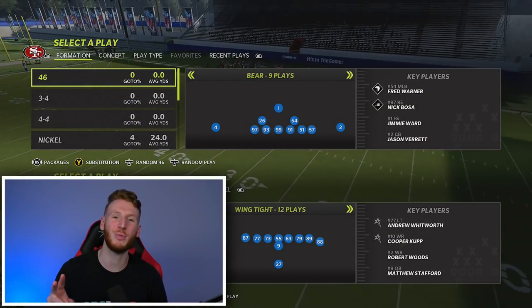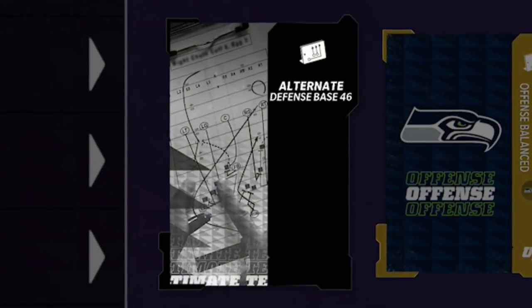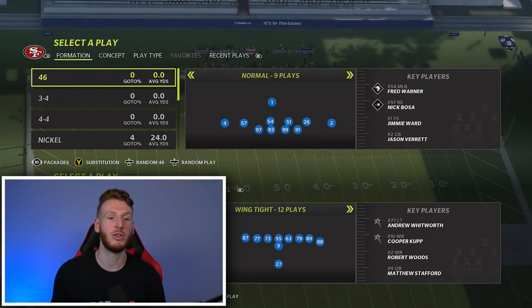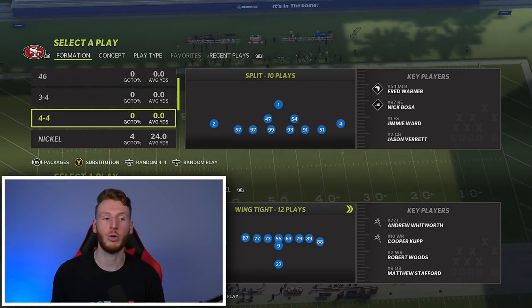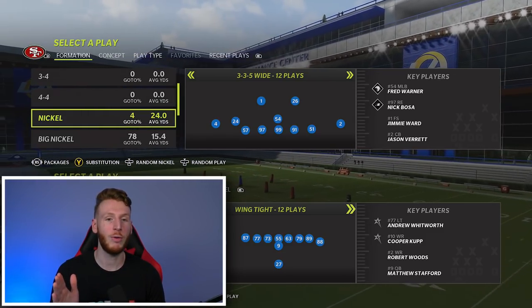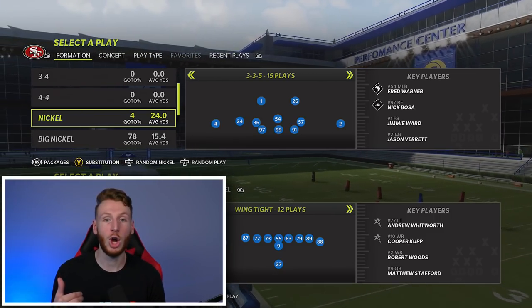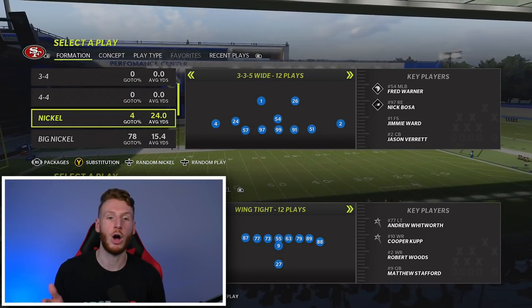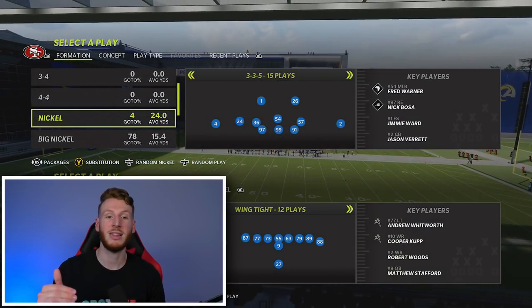For our number two defensive playbook in Madden 22 right now, we have the Four-Six Alternate playbook. It has a lot of different things from four-six: four-six bear, four-six bear under, four-six normal, three-four bear, four-four split, nickel normal, nickel three-three-five wide. This is the part that makes it number two for me — nickel three-three-five wide combined with nickel three-three-five. As far as I know, it's the only playbook in all of Madden 22 that has both of these formations for you to audible back and forth. Correction: the Multiple Defense actually has nickel three-three-five and nickel three-three-five wide also, but they don't have the big nickel over G in the Multiple Defense, which is why I have the four-six ranked above that still.